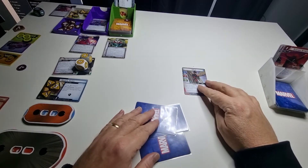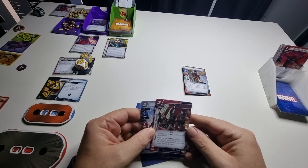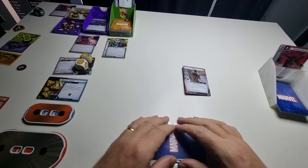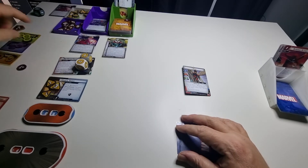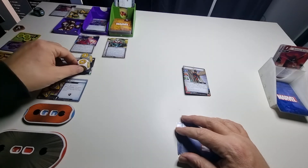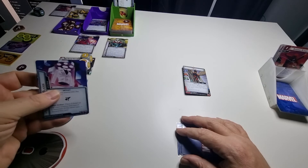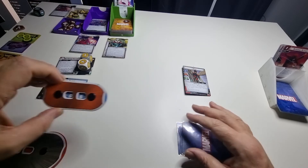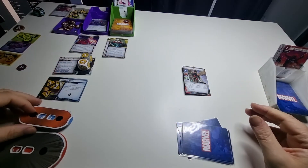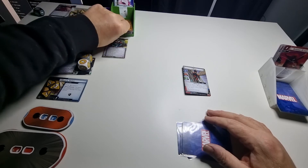I don't know what the best move is here, so I end my turn and draw two cards. Not really helpful. Okay, this could be the end. One scheme — that puts it on eight. Then attack, not going to defend this time. He's got three base attack, so I'm down to one health. I'm finished.